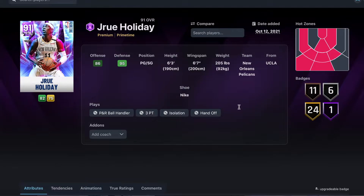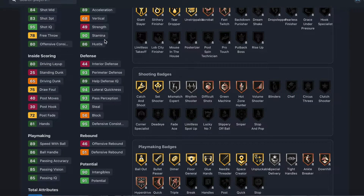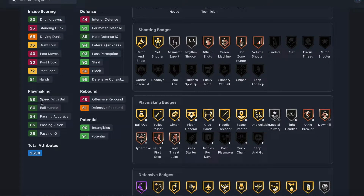Drew Holiday is six foot three, six foot six wingspan, and 205 pounds — a pretty good body frame. He's got 83 three-ball, 84 mid-range, 89 speed and acceleration, 90 stamina, 93 perimeter defense, 94 lateral, 92 steal, 93 pass perception, and a 65 driving hook.